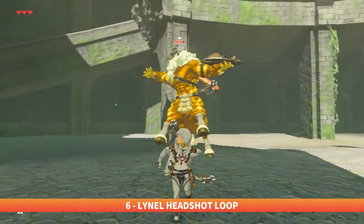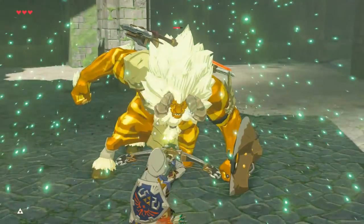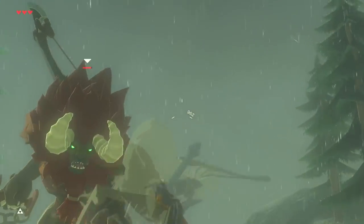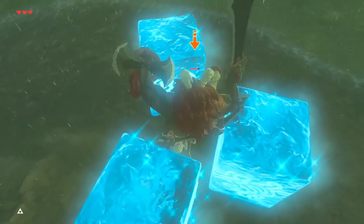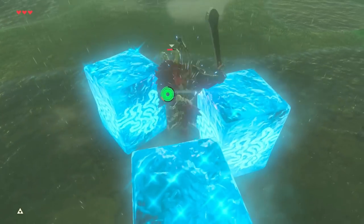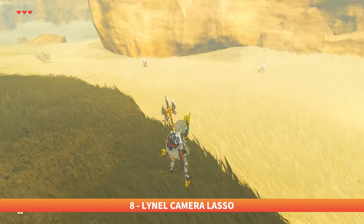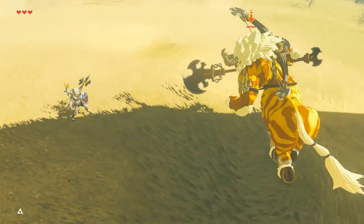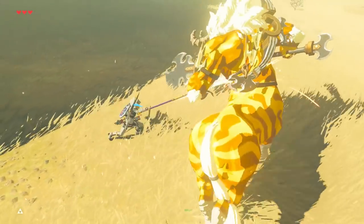Lynels can be cheesed in a couple ways depending on your equipment and where you are. The most common and obvious way is to pummel their face with a multi-shot arrow over and over, waiting until they shake their head and stunning them again. But there are other methods, such as bringing them near shallow water, imprisoning them in three Cryonis blocks, then repeatedly mounting and attacking — which, while mounted on a Lynel, takes no durability to hit. The more approachable trick is to lasso them with the camera: by waiting until they run off, then pointing the camera downward to control their movements, they will continuously aim for the top of the screen. So simply guide them around you in a circle and hit them with any weapon you'd like while they're doing this.